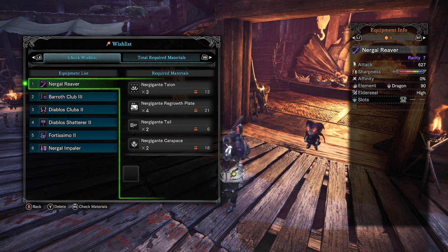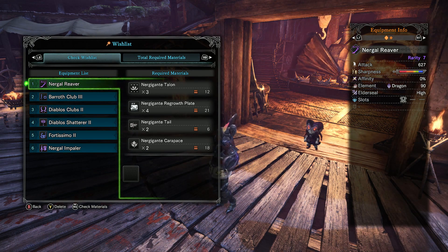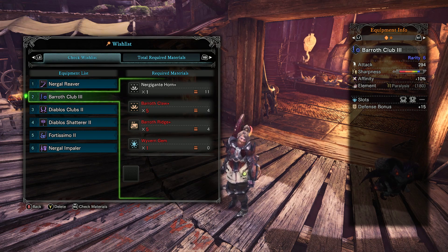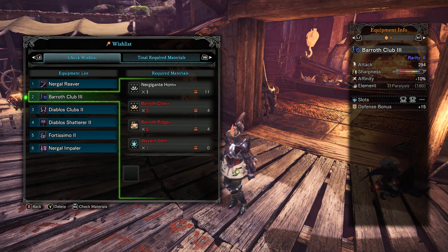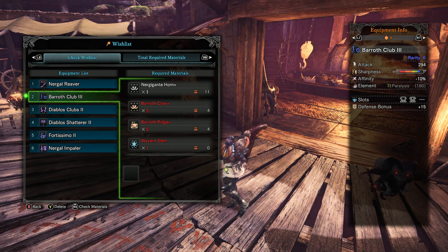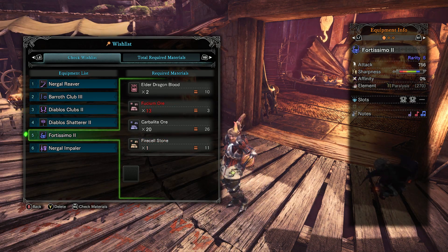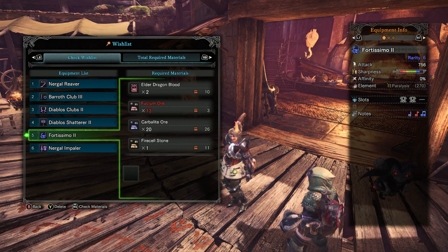We'll start by using Nergigante parts to upgrade our iron longsword to the Nergal Reaver. This additional blue sharpness will make it a lot easier for us to continue to combo without bouncing on monsters. The Barath Club will get its final upgrade — if you find a non-elemental boost decoration, this will be one of the best raw swords and shields in the game. Nergigante parts also allow us to continue to upgrade our Diabolus dual blades and hammer. The Elder Dragonblood that drops from Nergigante allows us to do the final upgrade on our ore hunting horn.